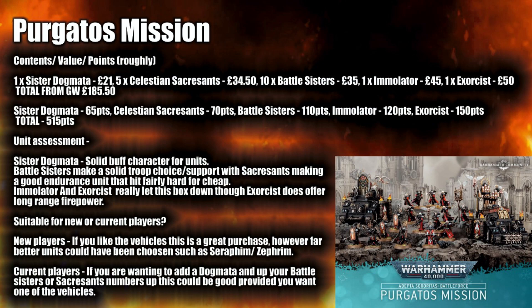In terms of unit assessment: the Sister Dogmata is a solid buff character — I don't think you need more than one, but they're pretty solid. Battle Sisters are always a solid troop, and the Sacrosancts are a good endurance unit and fairly cheap — I really like the models. The Immolator and Exorcist, however, kind of let this box down. The Exorcist does provide long range firepower, and there are the Flamers too, but I'm almost tempted to say just bring a Rhino instead.